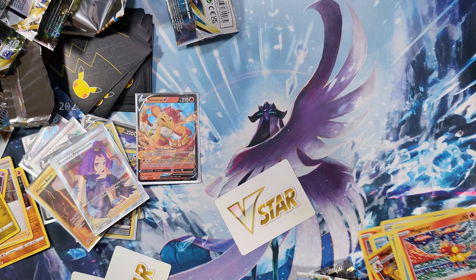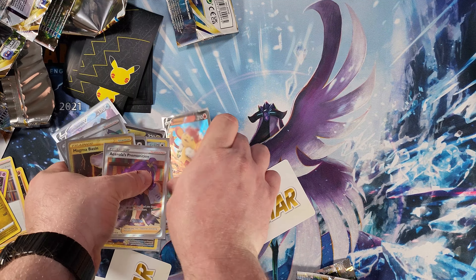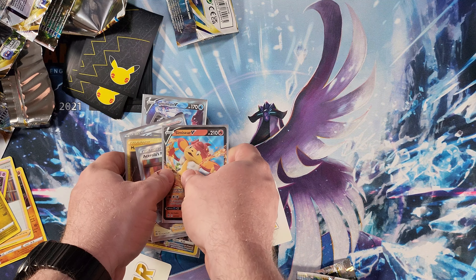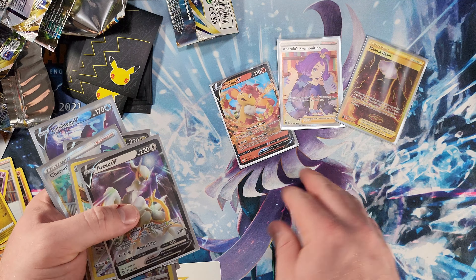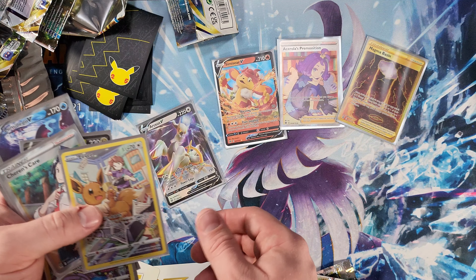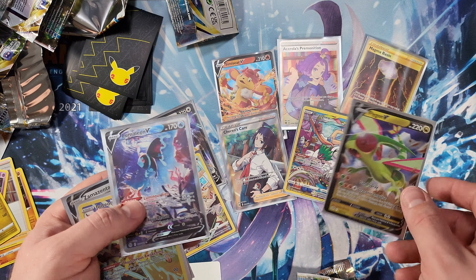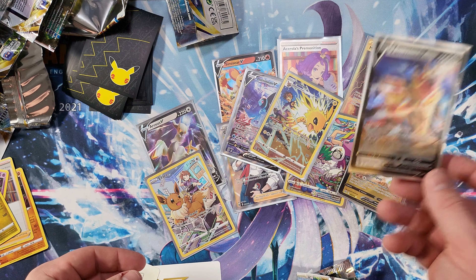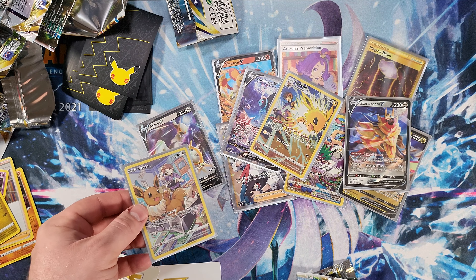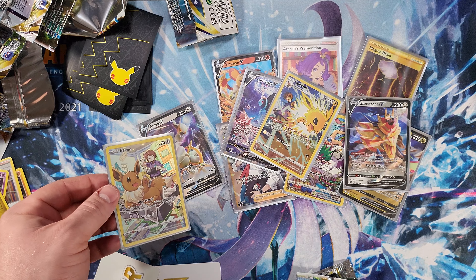Alright guys, we got some awesome cards here — let's take a look. We got Simasimu, Acerola's Premonition, Magma Basin, Arceus V, Eevee, Cheryl's Care, Oranguru, Flygon, Lumineon V, Jolteon, and Zama Zenta V. Alright guys, if you like this video drop a like, subscribe, comment, and I will see you next time!